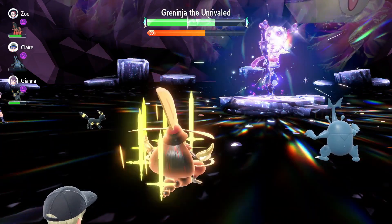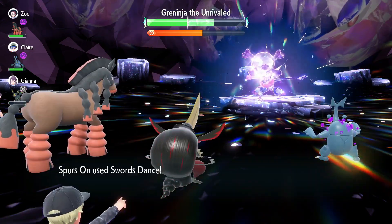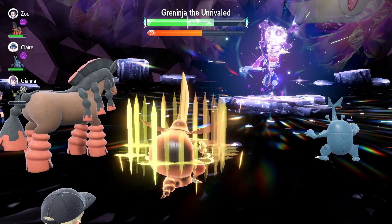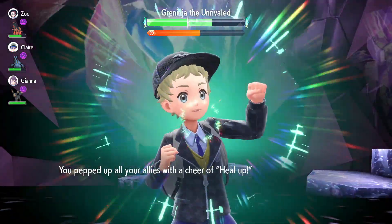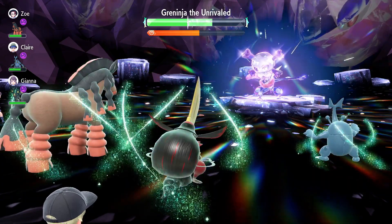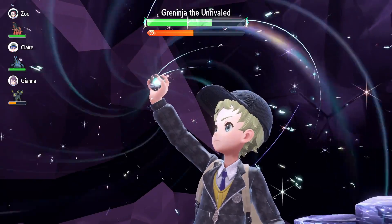When you come back in, Supreme Overlord activates. This time only four allies had fainted, but usually it's all five since they're typically weak — giving you a 50% boost to Attack. You set up three Swords Dances, so you're at plus six, with the 50% boost, the Shell Bell, and an Adamant nature.